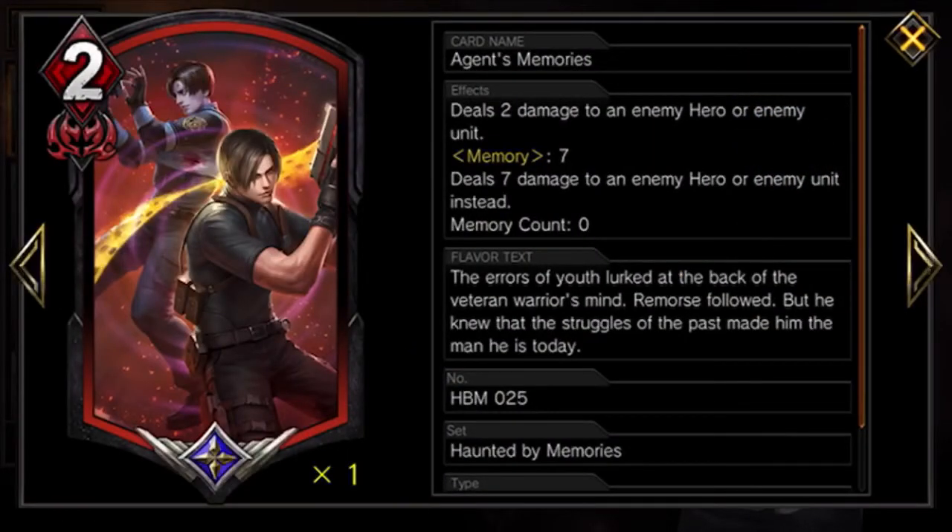I also run Agent's Memory. I believe this is probably the best action card in the set, especially for red. It deals two damage to a hero or unit, but at memory seven it does seven damage. Many games you can chip the enemy hero down to seven, and by that time you have seven memory and can deal straight-up face damage for the win. Fantastic card — I think it's a must-have for red.